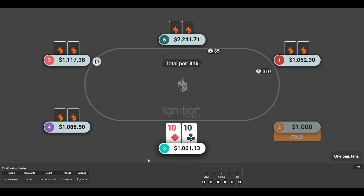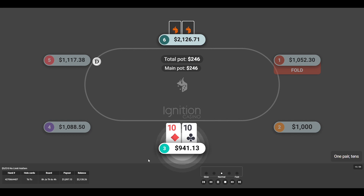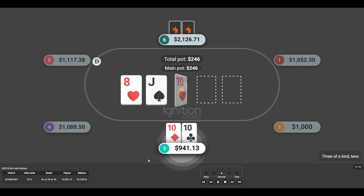Here we go with the pocket tens — this hand was absolutely insane. We are going to have an all-in moment. I put in a standard raise to 30 bucks and we get three-bet to around a hundred dollars. Three-betting at these buy-in levels is pretty normal. I made the call and get ready for this spicy flop because we hit that ten.